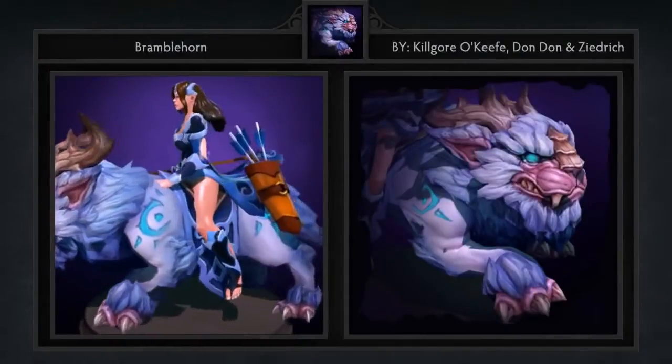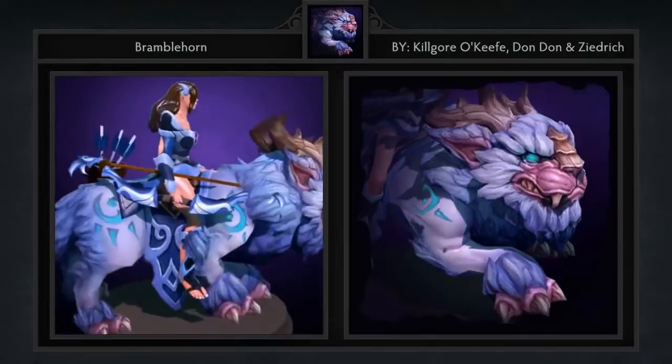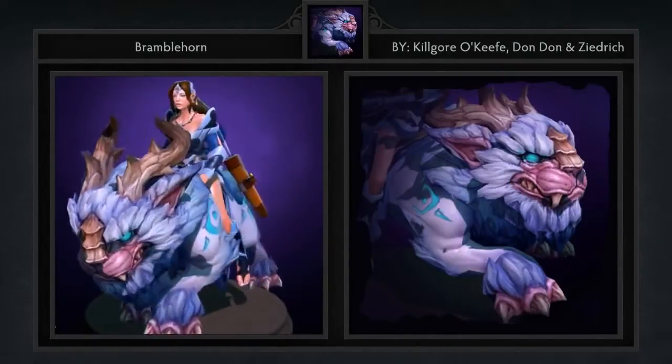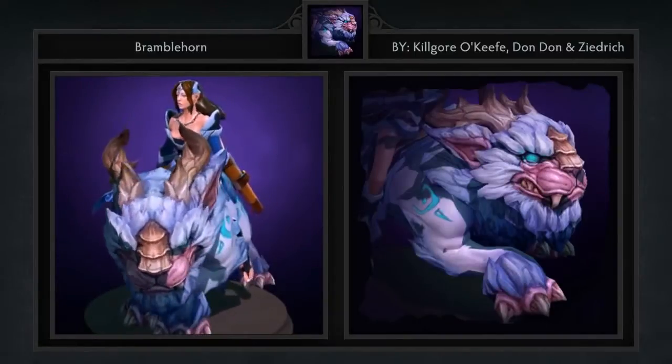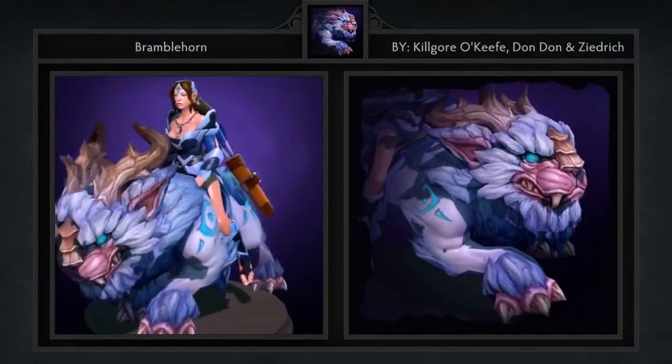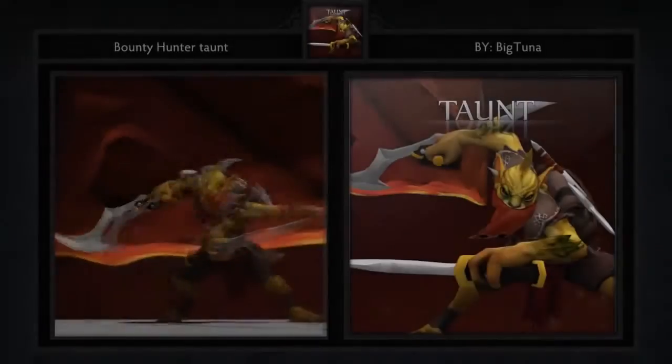Second is Bramblehorn, a mount for Mirana, created by Kilgore, O'Keefe, Don Don, and Ziedrich. This mount is oddly nostalgic as it reminds me of something from The Never Ending Story. At first glance I was kind of taken aback a bit, but the more I look at it, the more I realize that this is a ridiculously high quality mount that needs to be in the game immediately.